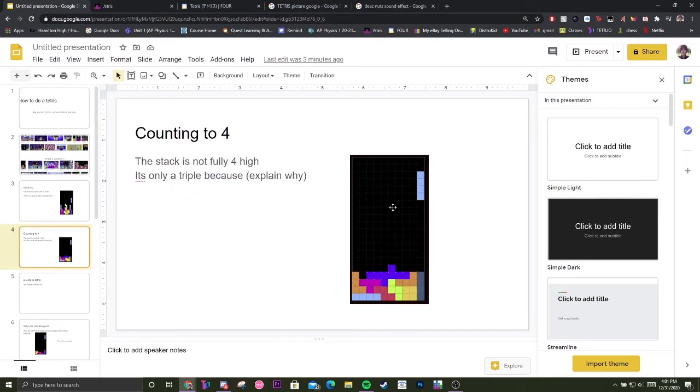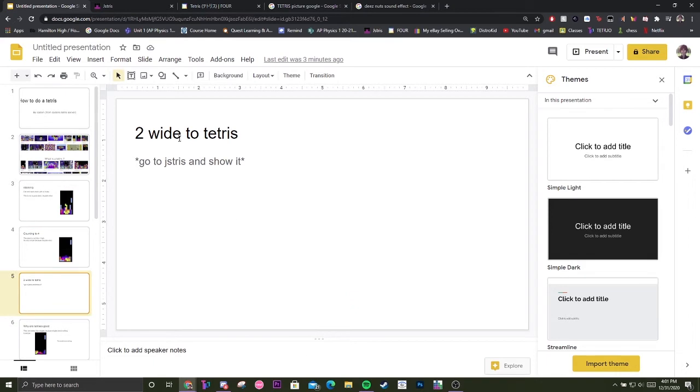Counting to four. The stack shown is not fully four high — it's only a triple, because that block isn't in the hole, so the lowest column is three. Counting to four basically means making sure there are four rows high, two wide, to Tetris.